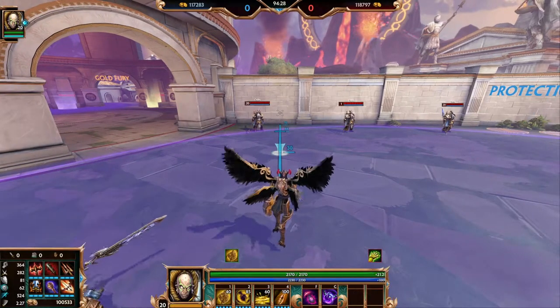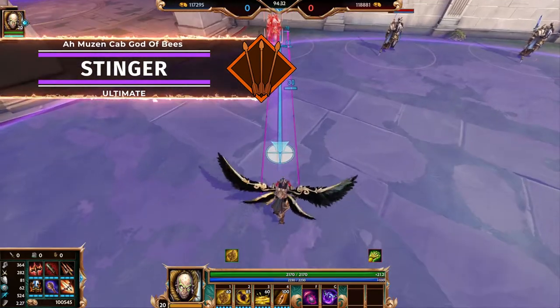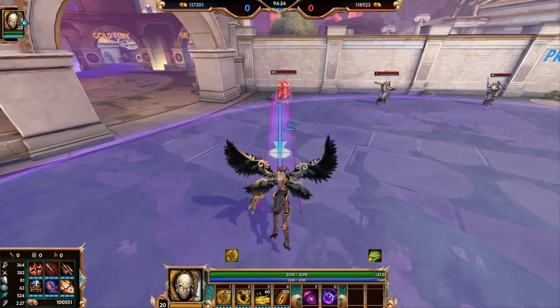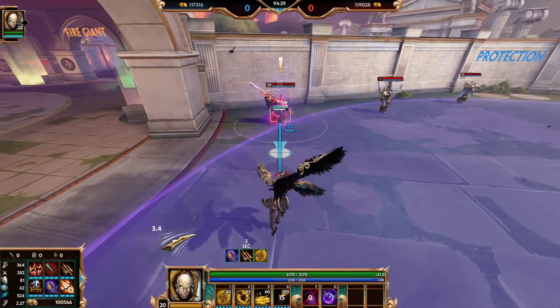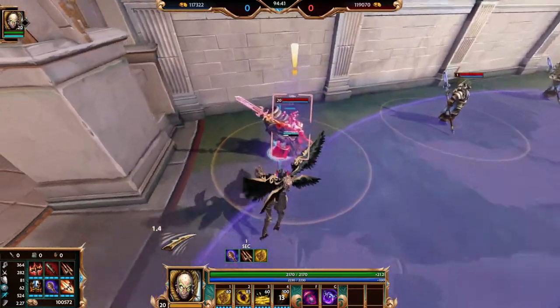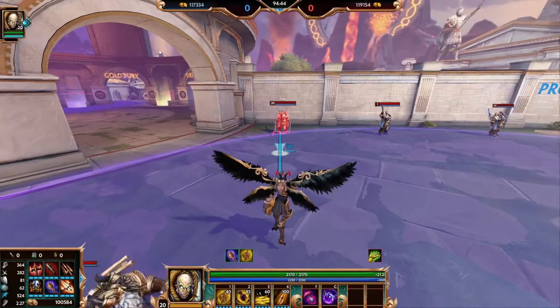Muzin Cobb's ultimate is called Stinger. This is a line attack in front of Muzin Cobb. When you use the ability, he shoots his stinger out, it slows and cripples the enemy target, then after a couple seconds, falls out. You can pick up that stinger that falls to reduce the cooldown of the ability significantly.